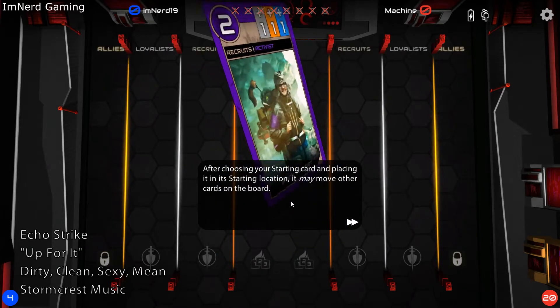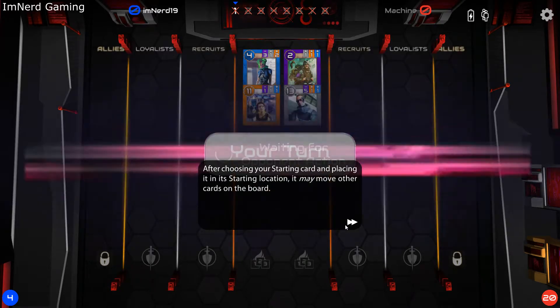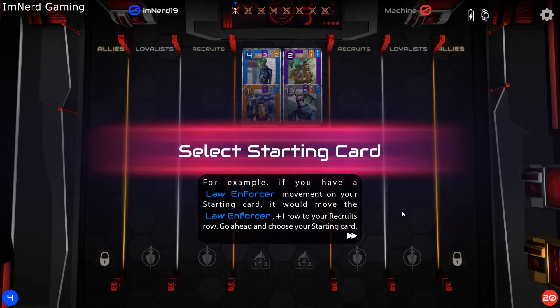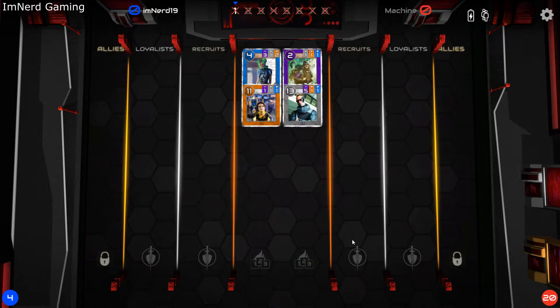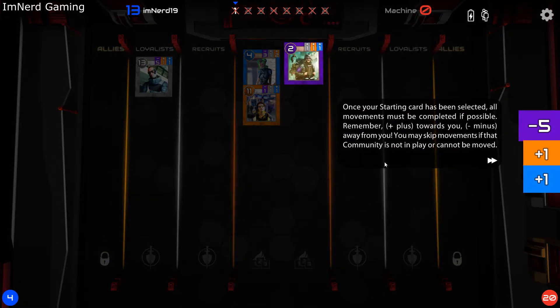After choosing your starting card and placing it in its starting location, it may move other cards on the board. Movements on your starting card tell you the communities of the card it moves. A positive direction means towards your side, while negative means away from you, and indicates how many rows it moves the card in that direction. For example, if you have a law enforcer movement on your starting card, it would move the law enforcer plus one row to your recruits row. Go ahead and choose your starting card.